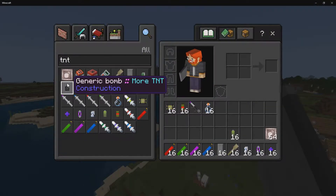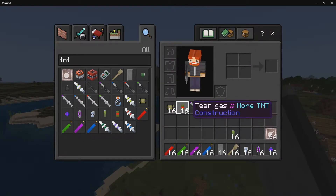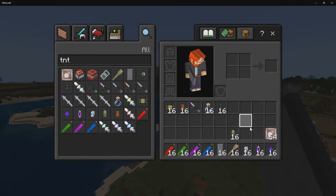Now to begin with, let's go and look at all the different throwables. There is a whole range of different types of throwables that you can obtain, from generic bombs to launchers to tear gas and much more.